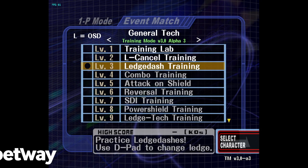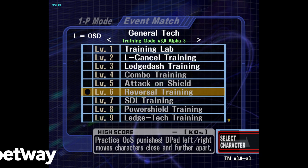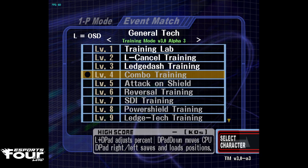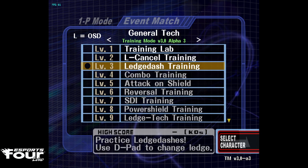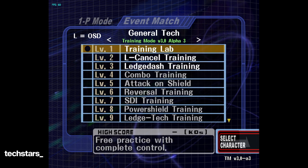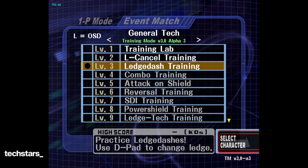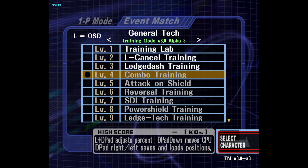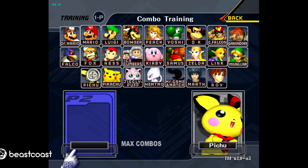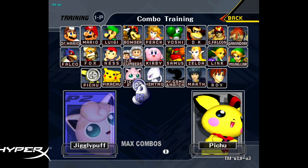Starting off this tutorial on Uncle Punch - I believe there's a free version, so 2.0. It doesn't have the top 3. The Training Lab is the big one, and these are updated, but you can still use the free version to practice these. Combo Training has to be the most relevant and important one, because it's really important for tech chasing fast fallers like Fox, Falco, and Falcon.